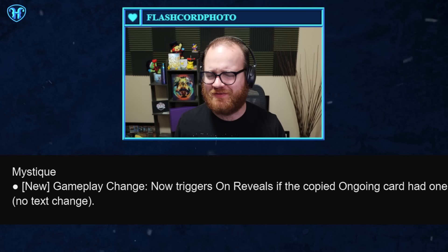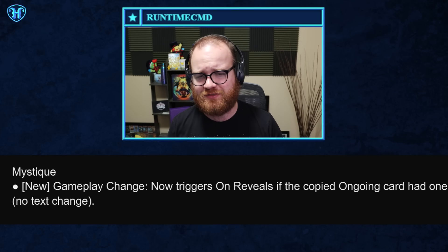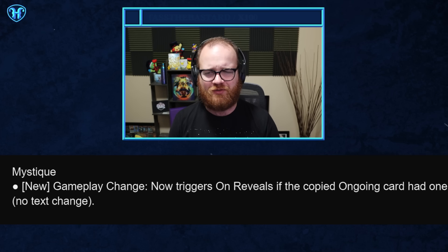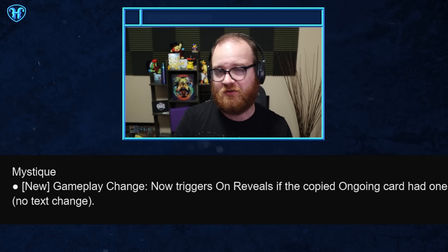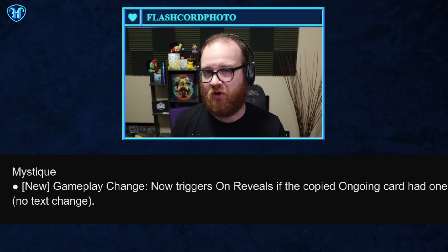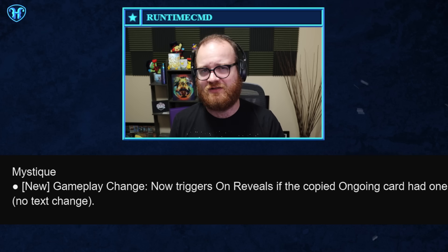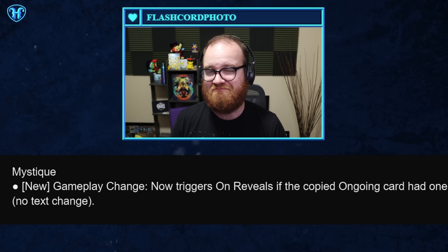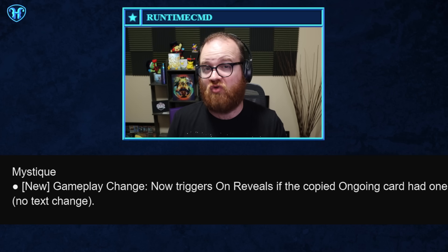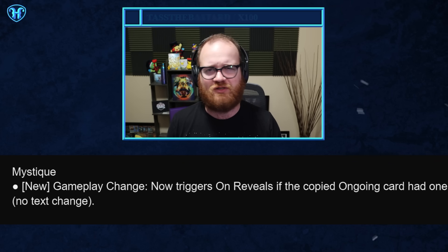Our last card change in this patch likely isn't going to be relevant under most situations, but it's mostly bringing card behavior in line with what some players expected it to do. Mystique now triggers the on-reveals of a copied ongoing card if they had one. This only applies to two cards in Marvel Snap currently — one of which is Electro, so technically you could curve Electro into Mystique to have seven energy on turn five, but you still could only play one card per turn, so that's not really useful. The other ongoing card that also has an on-reveal is Thanos' Soul Stone — you give minus one across the board while also drawing a card. That one might be relevant, as Mystique has been played in Thanos ongoing decks on occasion, so the niche situation of turning your Mystique into something that draws a card while providing four power in a lane could matter. But overall, this is mostly a non-change.